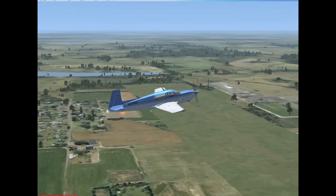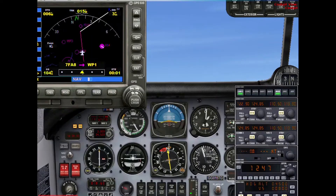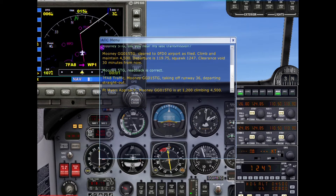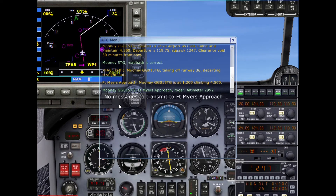Let's go back in the cockpit and contact ATC. Fort Myers approach, Mooney Golf Golf Zero One Five Tango Golf, at 1,200 climbing to 4,500. They've acknowledged that we are indeed airborne. Let's see what they have to say now.